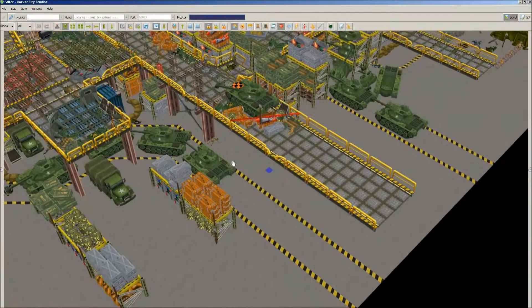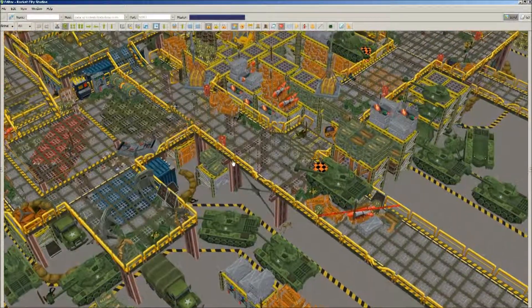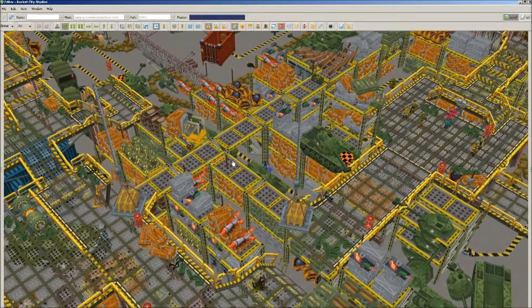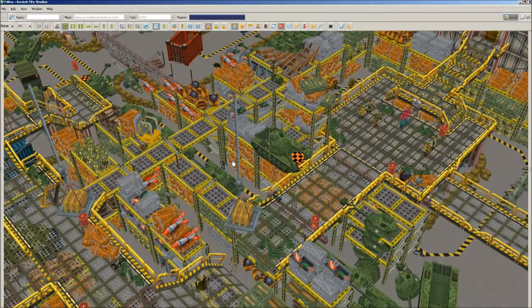So that about wraps it up for Tanks for Nothing Part 2. After these two levels were the airplane hangar levels — those two levels were cut out of the game, so you'll have to go to the secret levels to see those. But after that, we get into the science lab, and the science lab is up next.